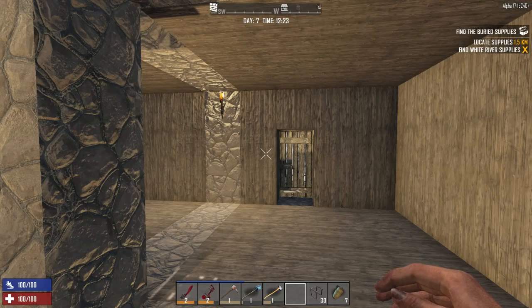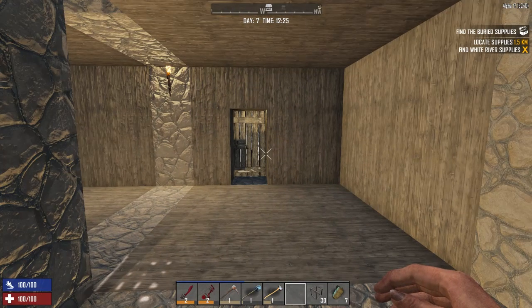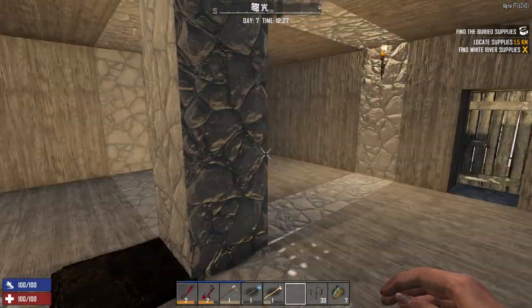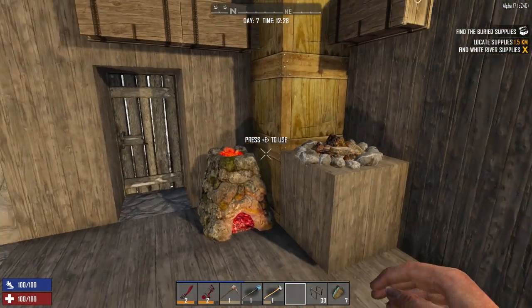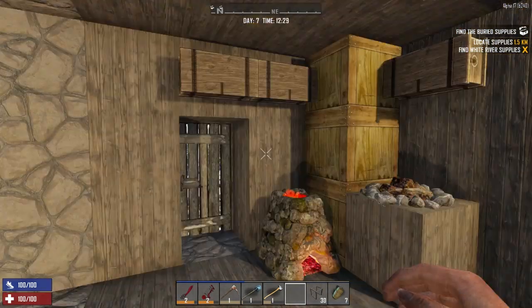Hello and welcome back, this is Double O Debbie and this is Episode 7 of Alpha 17 Seven Days to Die let's play. It's not experimental anymore — I didn't realize this but Build 240 is the stable branch, so we've got stable. We can actually play and get into this, though they might still have some updates that we might have to restart for, but hopefully not.